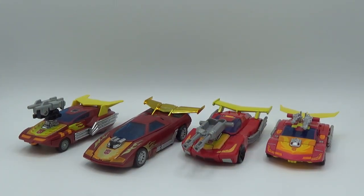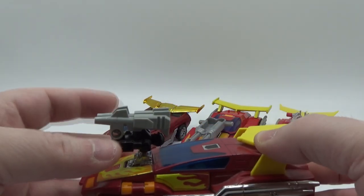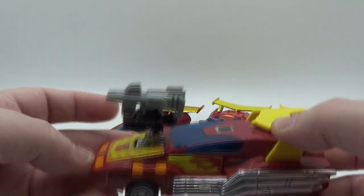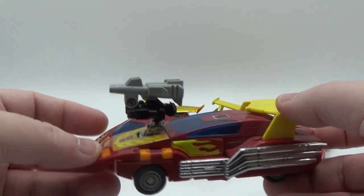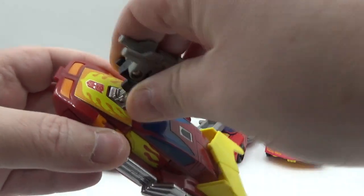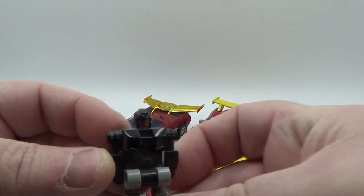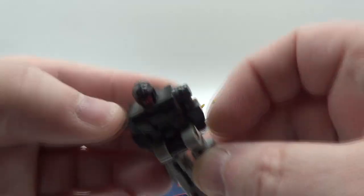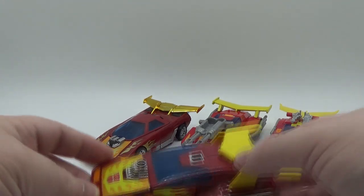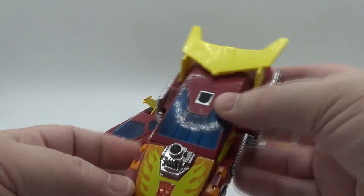There is Hot Rod in his alt mode — that little futuristic race car thing. Let's take a look at G1 first. This is the Target Master; the Target Master's named Firebolt. He can just ride up there and pew pew — doesn't really have long barrels or anything, but you can take them off and he just transforms like that. Nice red paint on the face.